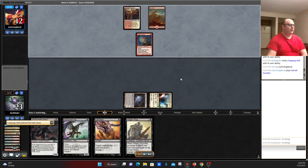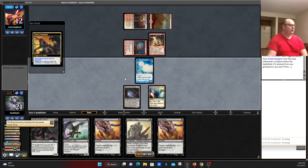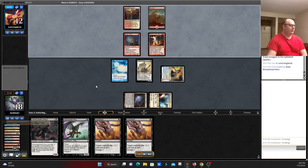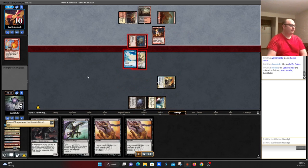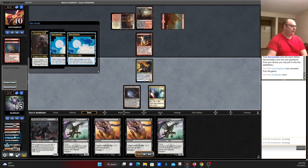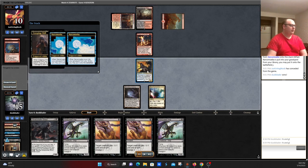Opponent goes Sacred Foundry into Eidolon, then hits us again. We go ahead and dredge, see a Narcomoeba, get back an Amalgam. Cast a Golgari Thug just to have something to chump block with, get the Amalgam back. Opponent suspends a Rift Bolt, casts a Lava Spike — we go to 10. Opponent swings in and we double block to get Goblin Guide off the board. We put Narcomoeba back on top, dredge, get a Narcomoeba, two Narcomoeba triggers, a Creeping Chill putting our opponent to 7, two chump blockers for their Eidolon, and Prized Amalgam putting them to 4. With a spell coming off suspend and us gaining life, they're just out of range.